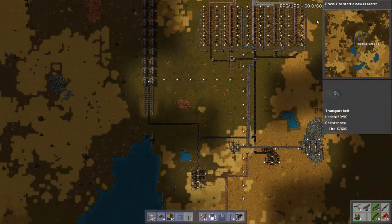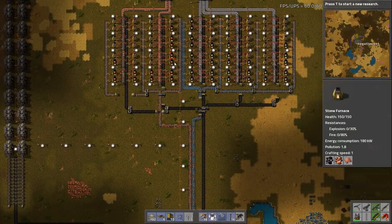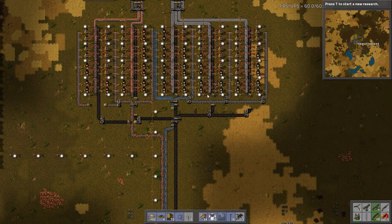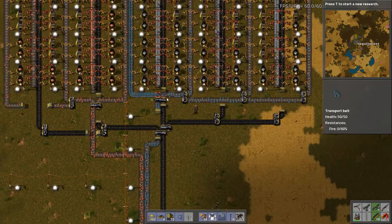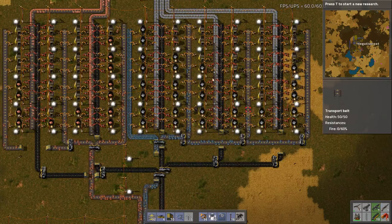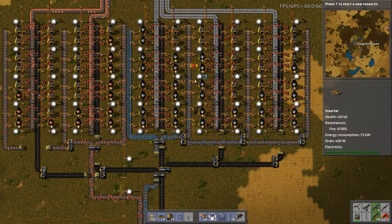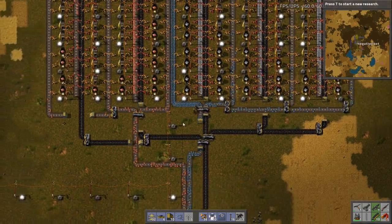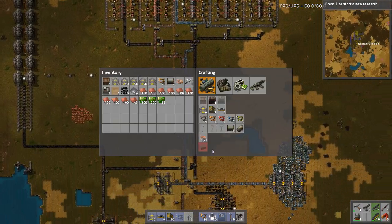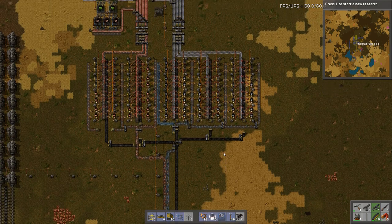I've also upgraded the smelting facility. I've doubled our copper, and I've tripled our iron. Now you'll notice that this isn't working perfectly. Whenever there are empty belts, it means something's not moving fast enough — and it's always the thing before it. So because we have empty belts here, it means something before this isn't working fast enough. What we need to do is upgrade our mining supplies — we need to increase the amount of iron ore and copper ore that we're mining.